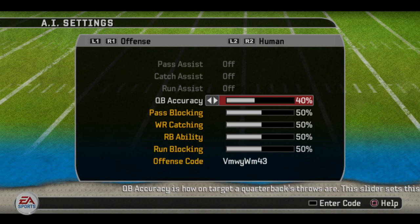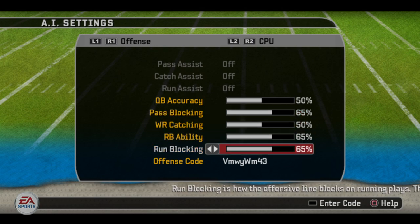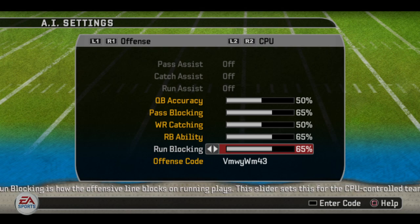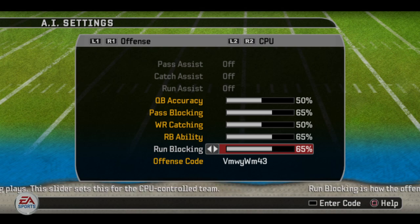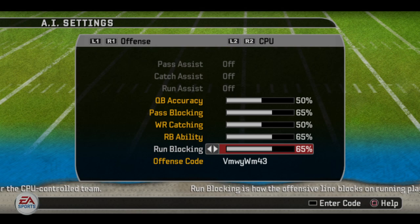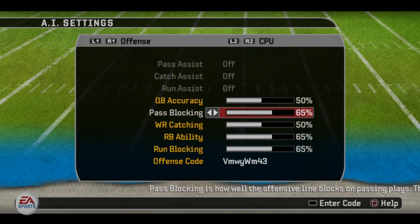The two changes I made: if you go to CPU offense, I increased pass blocking from 50 to 65, and I increased run blocking from 50 to 65. I think that should help the CPU offense greatly. That was my biggest conclusion from the previous video — if you fix a little bit of the offensive line play, pass blocking and run blocking, I think it'll help them out. Those are the only two changes I've made.